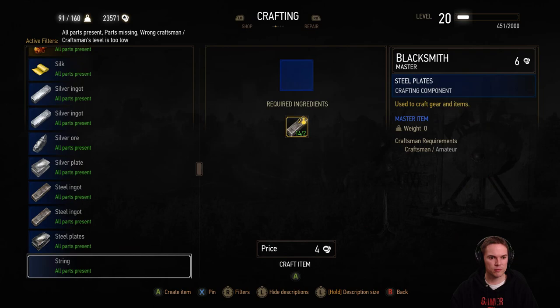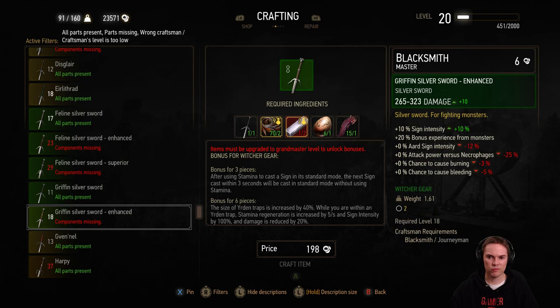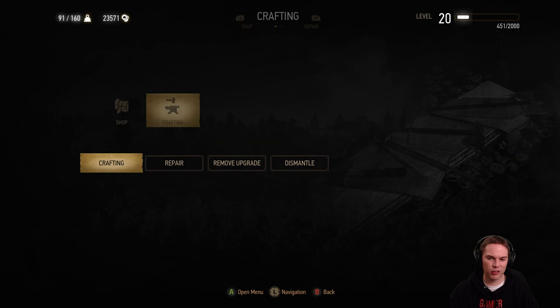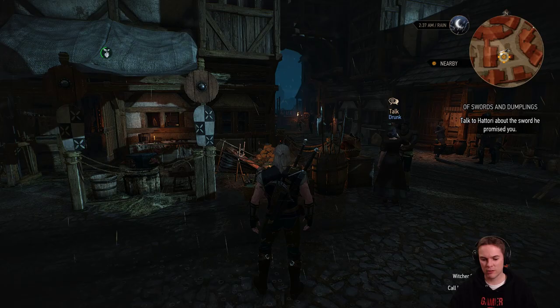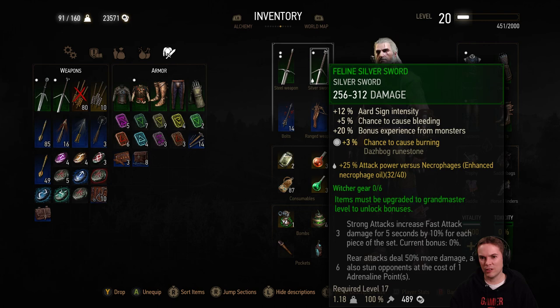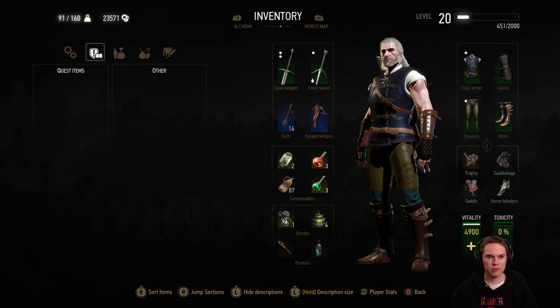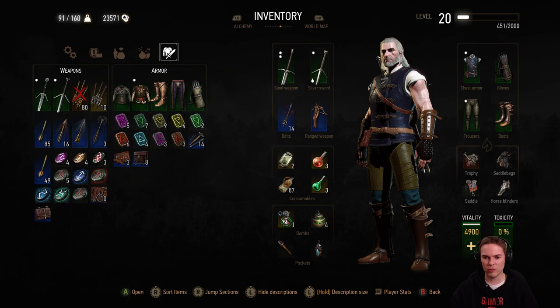Really annoying when you can't remember what you've got equipped or not. Take a look at the swords. I can get the griffons, the enhanced — I don't think I need that. We're going to have to take a look and see what I've actually got here. Grandmaster Griffin has epic bonuses — I look forward to seeing that. I've got the enhanced griffon steel sword that requires level 18 and the feline silver sword that's level 17. So I can make the enhanced griffon sword, which I should do.